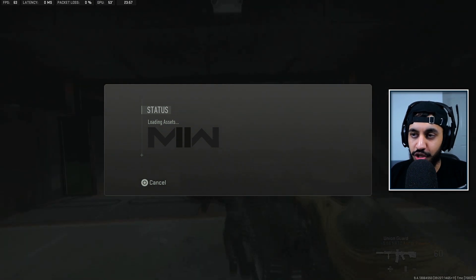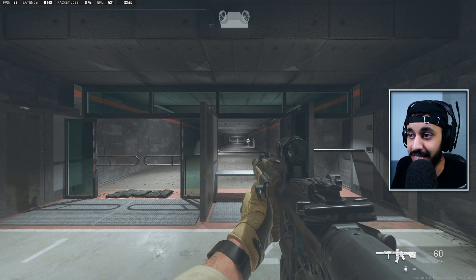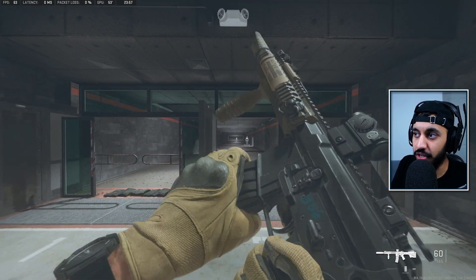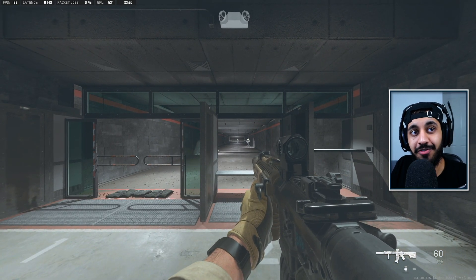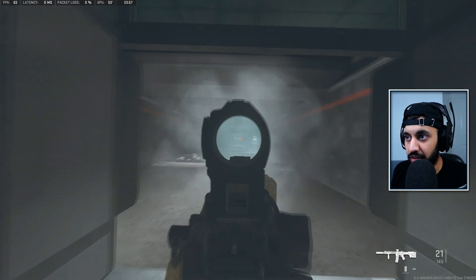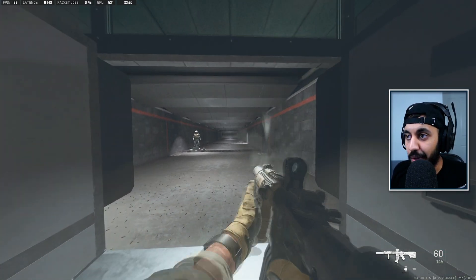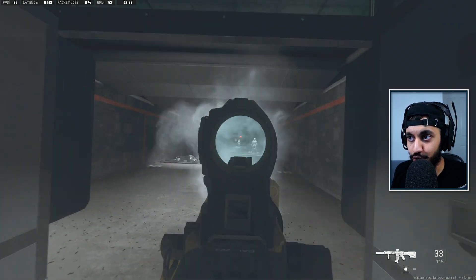If you load into the firing range — or go into an actual game, it does the same thing — and inspect the weapon, you can see the suppressor, the underbarrel, and the optic are all still there. You can see the 60-round mags in the bottom right corner, and by the recoil you can tell this gun has pretty much no recoil. This is absolutely insane with 10 attachments on it — it's completely broken.